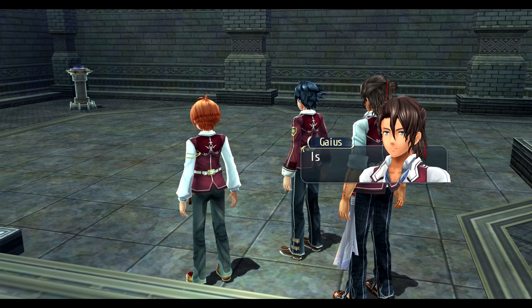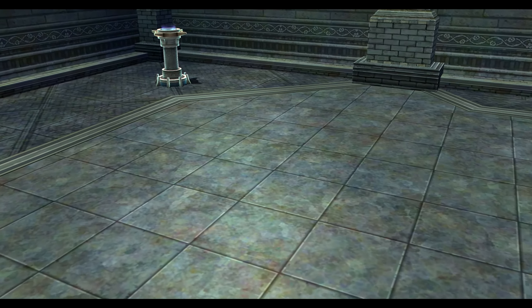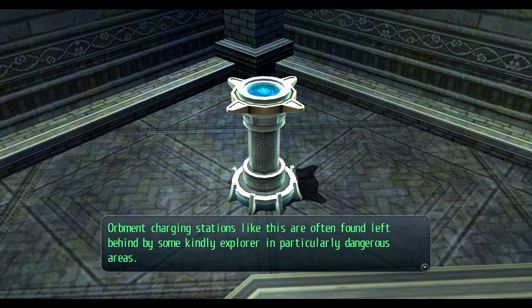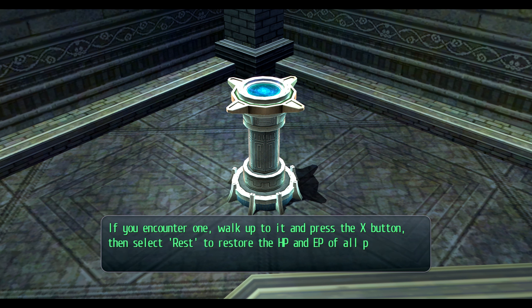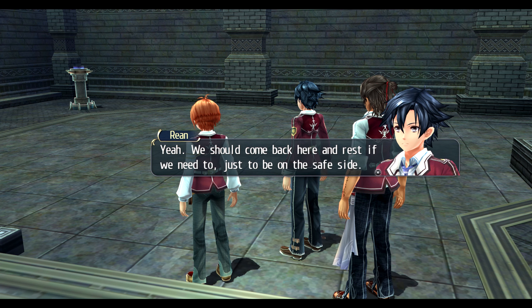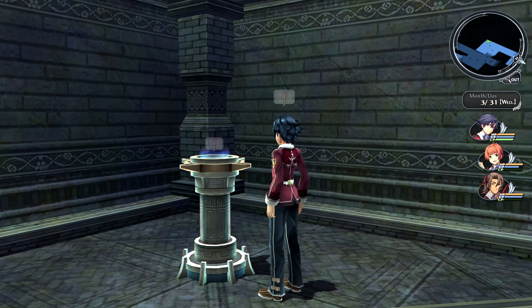There's an Orbit charging station — like a rest point and save spot. 'These are often found left behind by some kind of kindly explorer in particularly dangerous areas. Walk up and press X, then select rest to restore HP and EP of all party members — except for CP. This could be a lifesaver if you find yourself flagging after a tough battle.' We should come back here and rest if we need to.